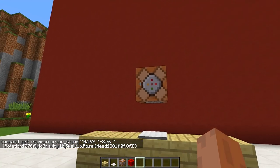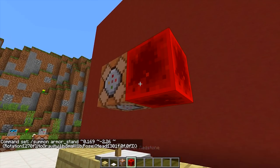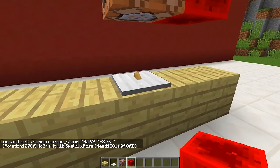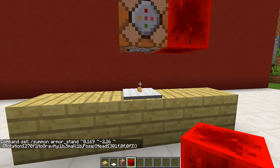Once you have done that, press done, then grab your redstone block and power this command block. As you can see it has summoned a little armor stand underneath this pressure plate, and that is exactly what we want. So now what we can do is destroy these two blocks above.